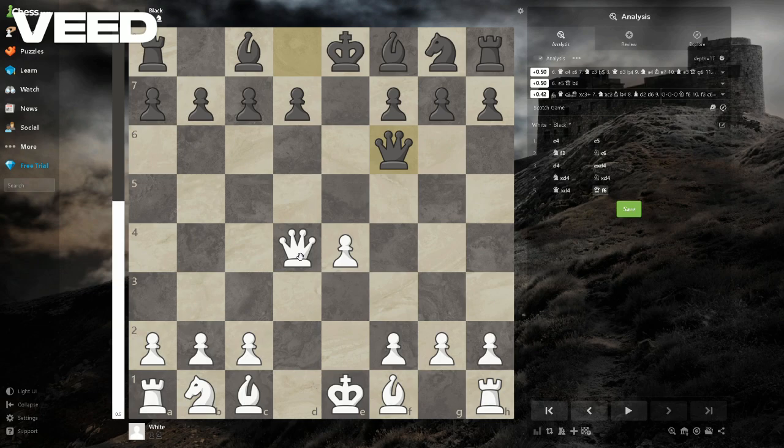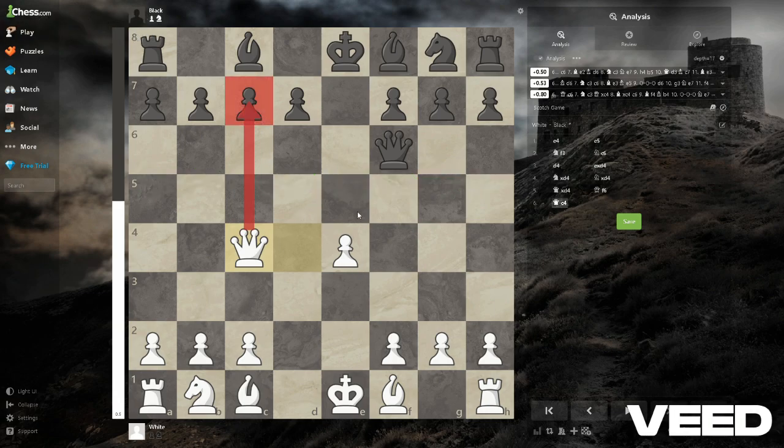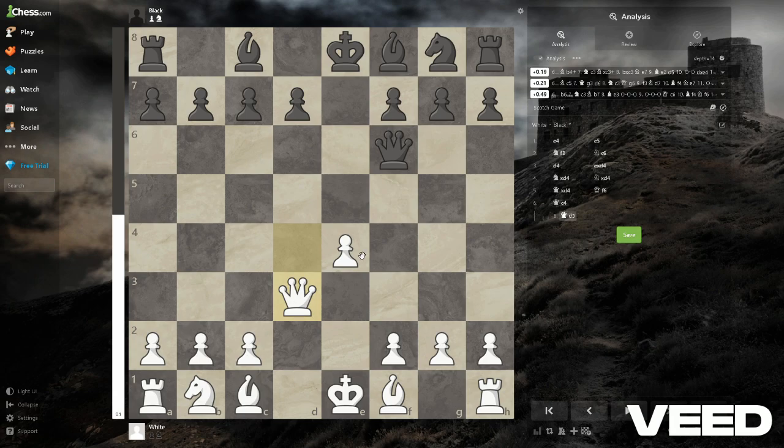In this position you would usually slide the queen over, which is the correct move — that's how I like to play the Scotch Game. This pawn is under attack and it's going to be pretty hard to defend. Pushing it is going to weaken the dark squares, which is really nice for future infiltration. I usually play queen e3, which doesn't make much difference — you just don't attack that pawn anymore.